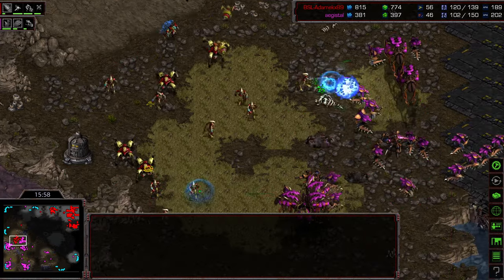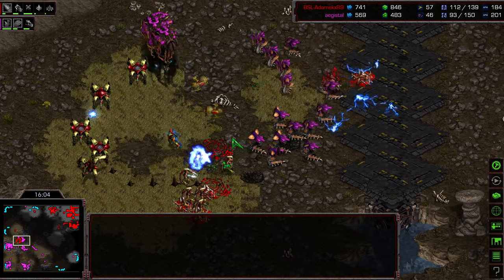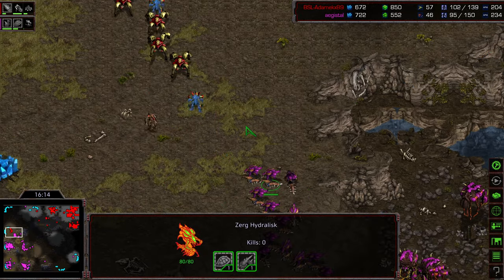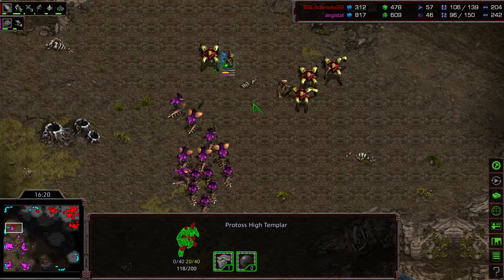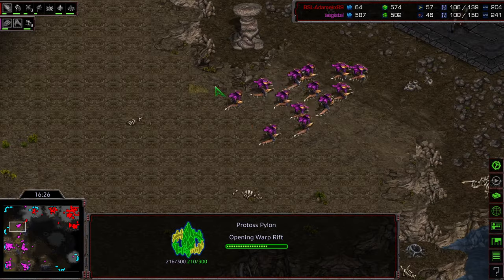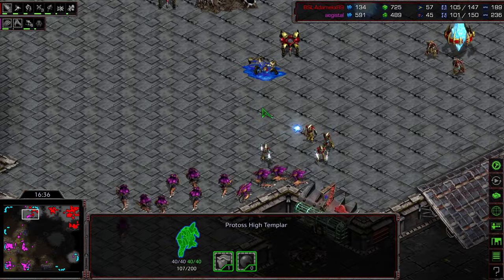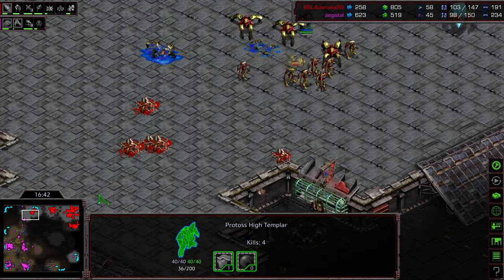Agistil needs to burrow those Lurkers right now. Unfortunately they're burrowed a little bit in a clump. The Observer is on top of the Lurkers, opting instead to go for those Hydralisks. Not hitting a couple of those Hydralisks with that storm — this army is once again going to get sent home because those storms are just not hitting the clumps they wanted to. Plus the Observer's taken out. Losing more High Templar, more Dragoons fleeing. But good storm there — beautiful storm to push this army back.